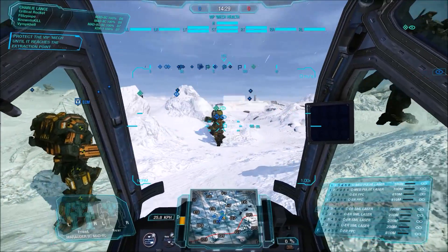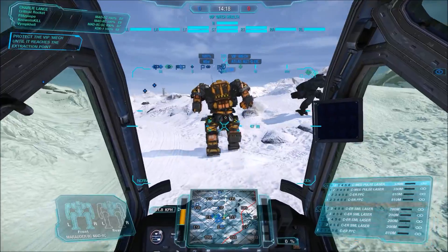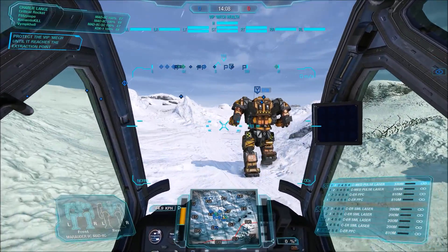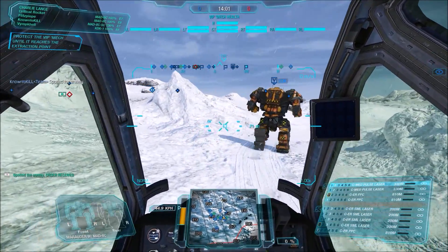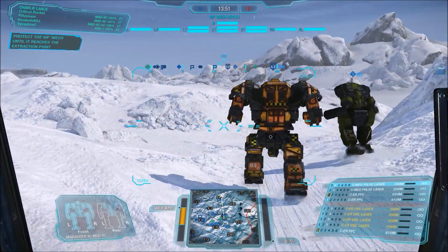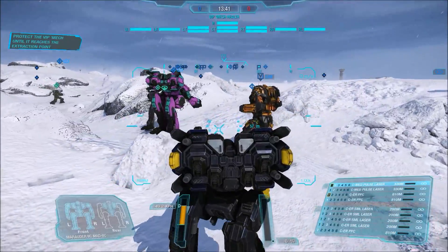There are a lot of Marauder 2Cs in this video — on my team, myself included, there might have been five or six. It's really, really powerful for energy hardpoints. The stock build is 2 medium pulses, 3 ER PPCs, and 4 ER smalls. Being a 2C you can modify the engine and change the upgrades if you want. You can switch to XL engines to free up some weight and go a bit quicker. I wouldn't be surprised if most people start messing around with the energy hardpoint composition — I could see this being an evil pulse mech or some kind of large pulse carrier.